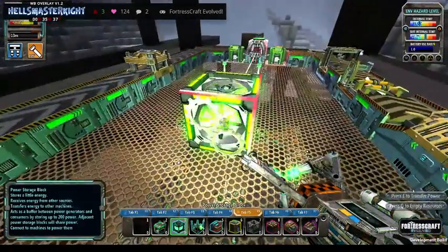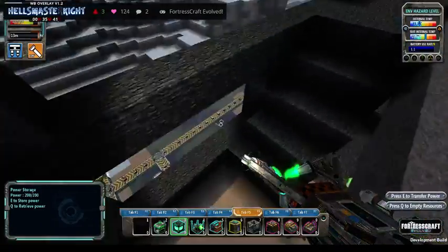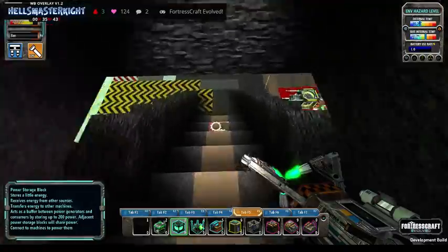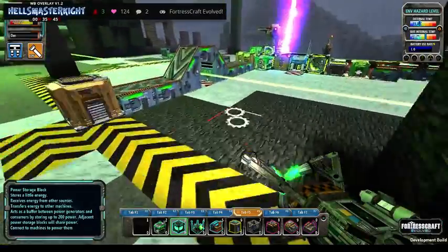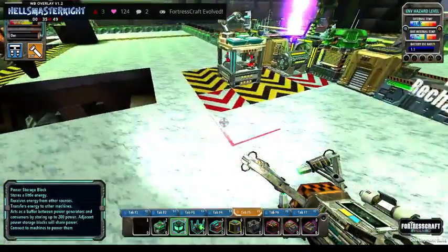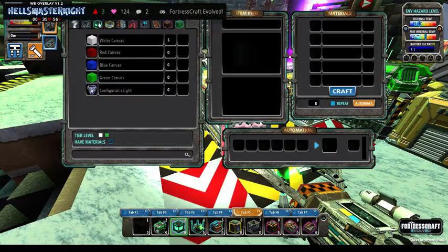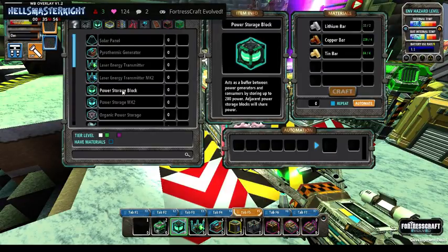First things first, let's have a look at what we need. We need a power block, okay. So we're going to get a power block and we're going to get a laser.